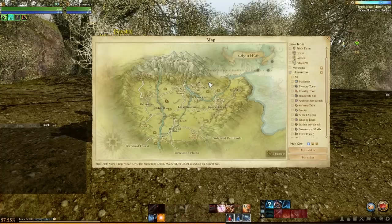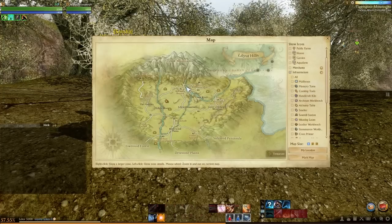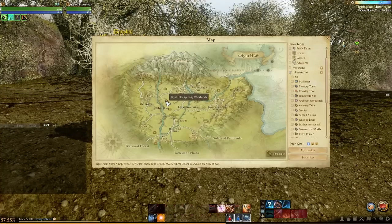Let's take a look at Lilliat Hills first. This is a nice zone in that it has the sea over here, and this little river actually plays a main part in the trade in this zone. When you're picking a location for your house or farm, you want to place it near the specialty workbench — whatever zone you're in, you need to be as close to the specialty workbench as possible.